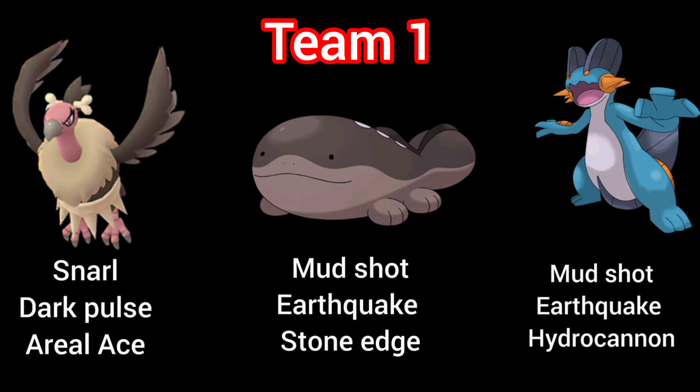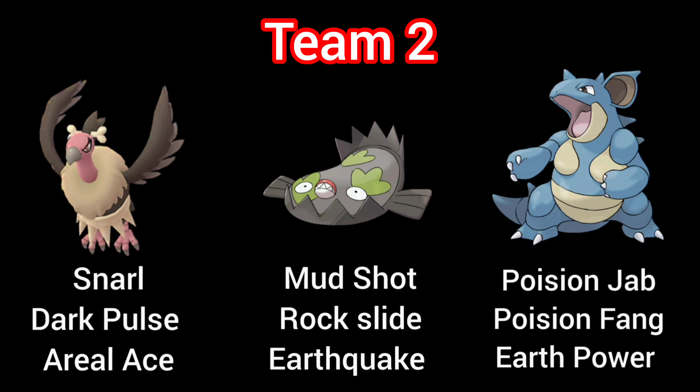Swampert can also cover somewhat Poison typing because of its Hydro Cannon spammy move. This team not only covers the weaknesses of Mandibuzz but also covers the weaknesses of each other. For example, Swampert is weak to Grass typing, so Clodsire can provide coverage, and Mandibuzz is also a hard answer to Grass typing. As Clodsire is a Ground typing, it's weak to Ice type and Water type, which can be covered by Swampert and Mandibuzz. Overall this team is very balanced and provides coverage for each other's weaknesses very well.